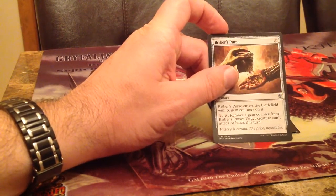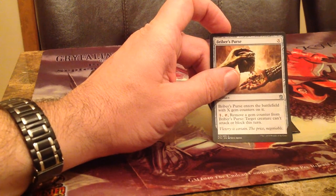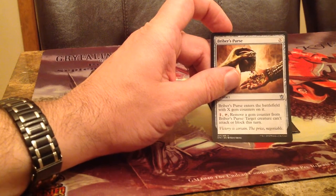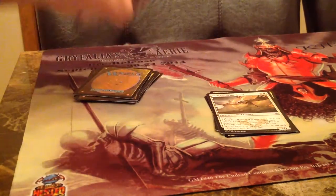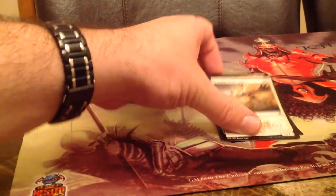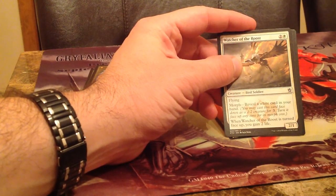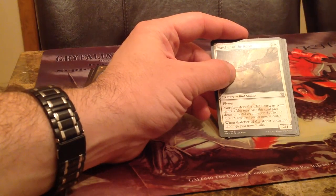We've got Briber's Purse. I've never even read this card before. It enters the battlefield with X counters on it — you can remove a counter and target creature can't attack or block this turn. Not awful. We've got Watcher of the Roost, a card I definitely play a lot. It's nice to just flip it up, gain a couple life, and fly over.